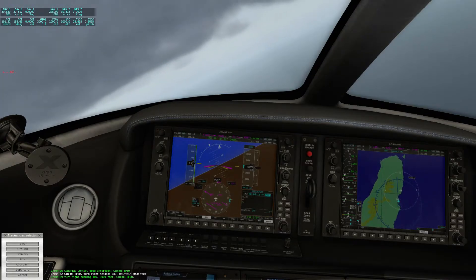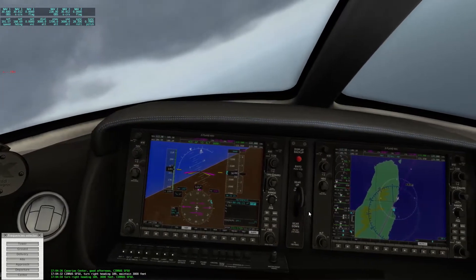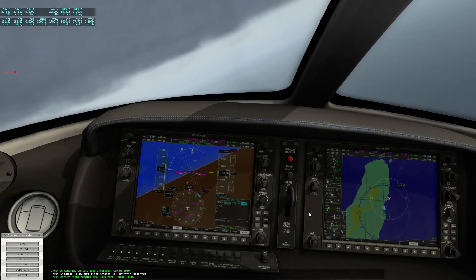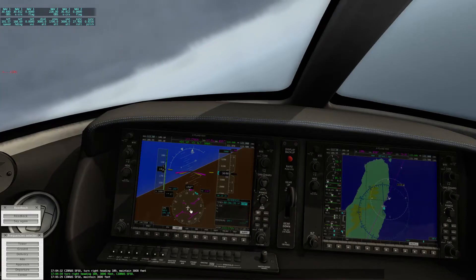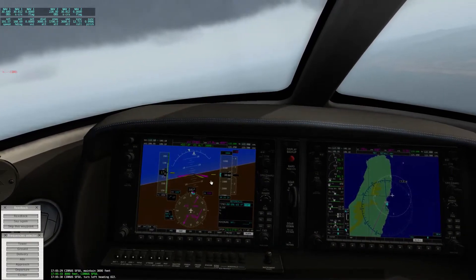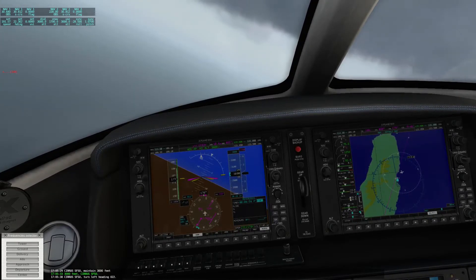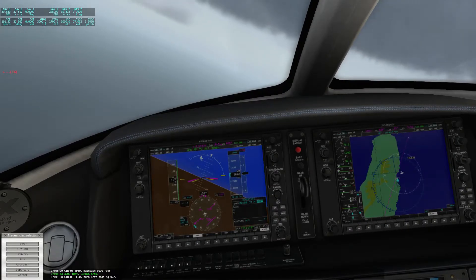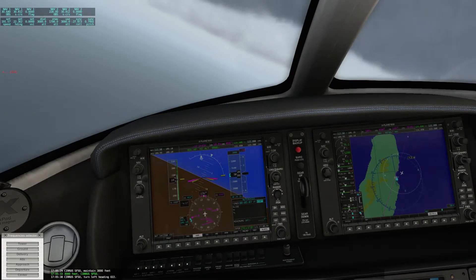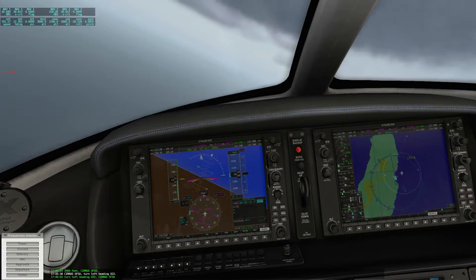So it puts me on quite the opposite heading, but hopefully we will get a new heading soon. Until then I will not fly fast because we are going in the opposite direction. Cirrus Sierra Foxtrot 50, maintain 3000 feet. Cirrus Sierra Foxtrot 50, turn left heading 022. So now it brings us back on the correct heading — I'll accelerate again.